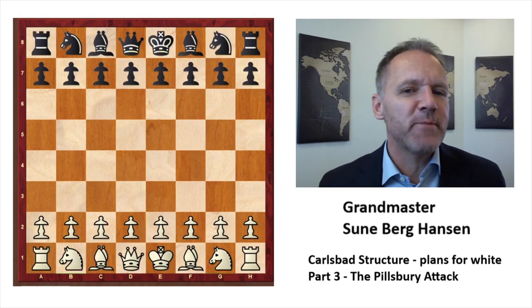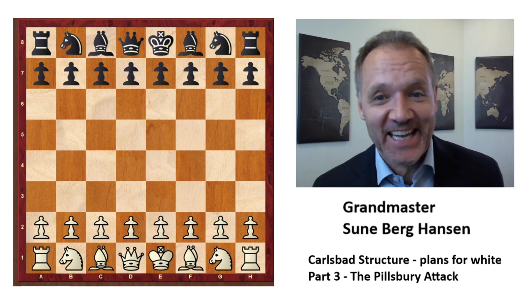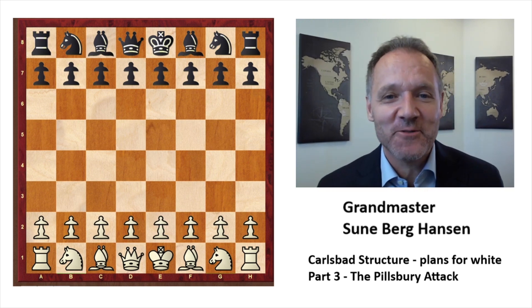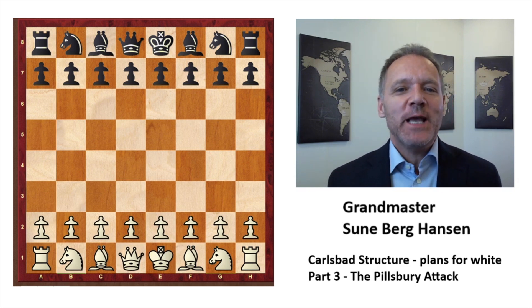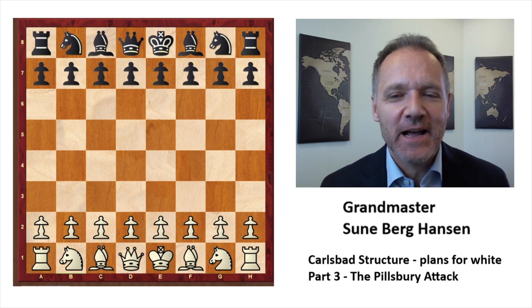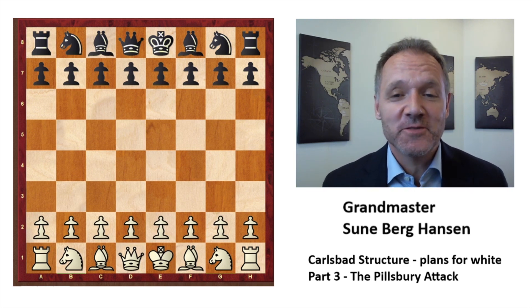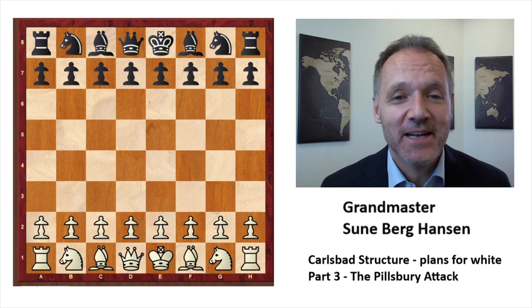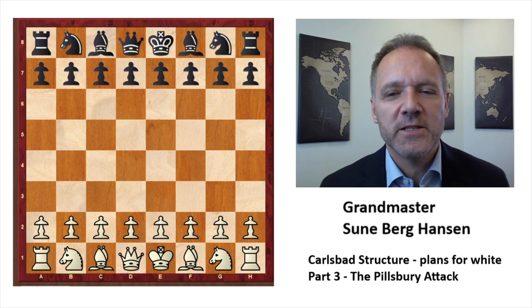Carlsbad structure plans for white, part 3. Today we're going to look at the Pillsbury Attack. It was something they played around 1900 and sometimes it still works today. Harry Pillsbury was an American — probably not a Grandmaster since they didn't have that title back then — but a very strong player. He was creating fear among black players by putting his knight on e5 and the pawn on f4 and just attacking the king.